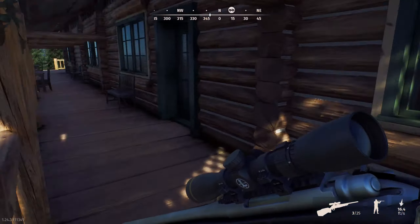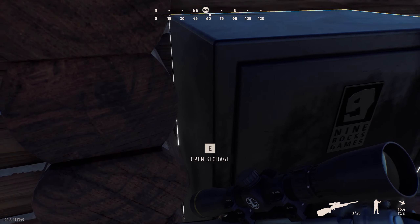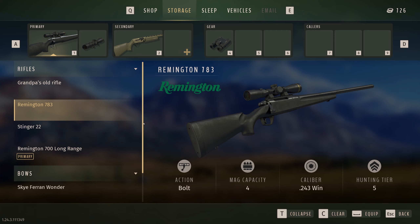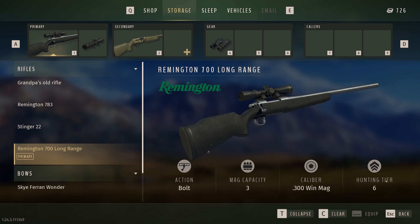New map, new species, and I got the Remington 700 long range. This one is chambered in 300 Win Mag — pretty sure it's the same as the other one we were using with the same scope. I need to make some more money so we can change that soon and get a proper long range scope on it.